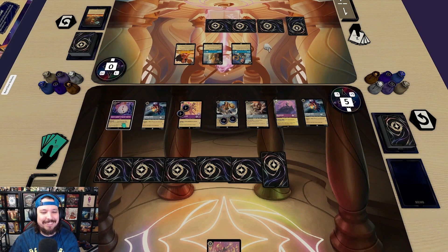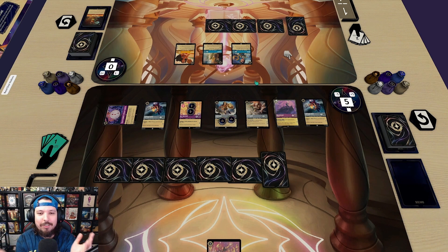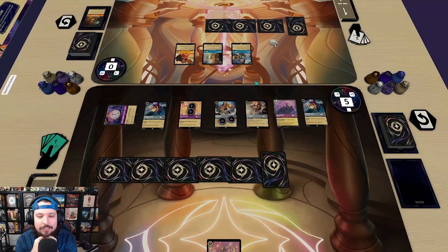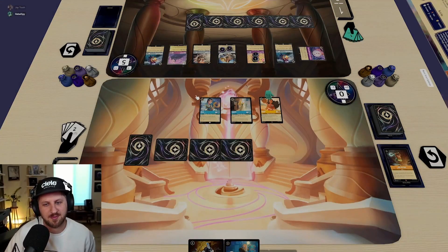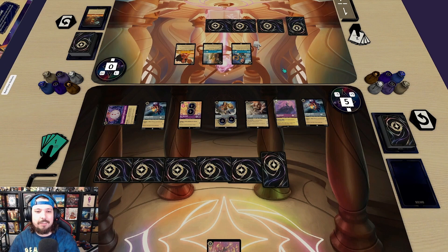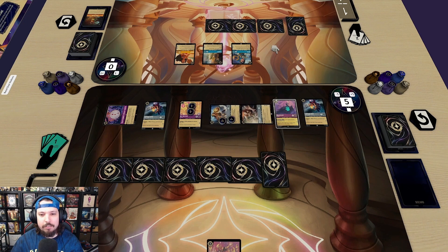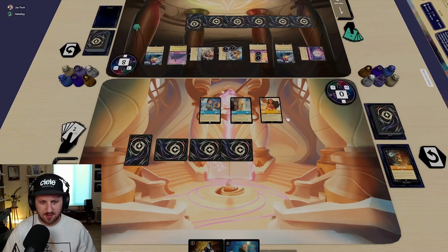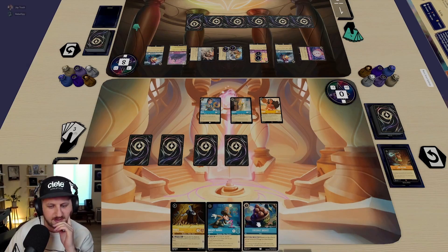Theoretically if I just don't use anything you get no value out of Alana, but I can still ready them so you can't attack next turn. I get more value if I can use them to challenge. Maybe I just do it more strategically — use both of these. Yeah, you can take him out with Aurora and then easily take out either one of these. That's going to be my play. I'll pass.